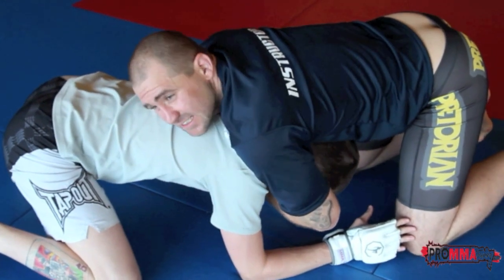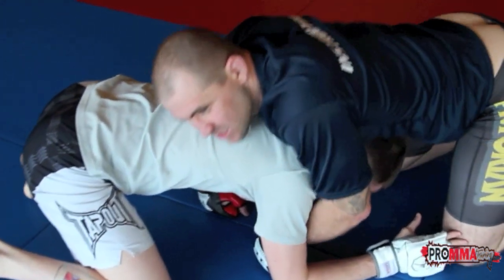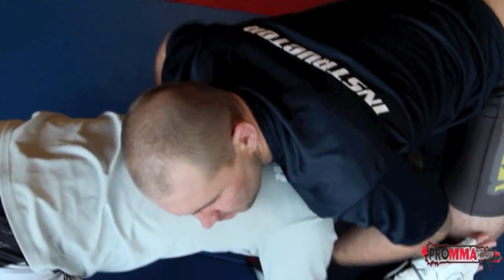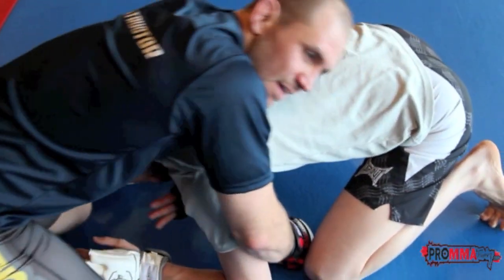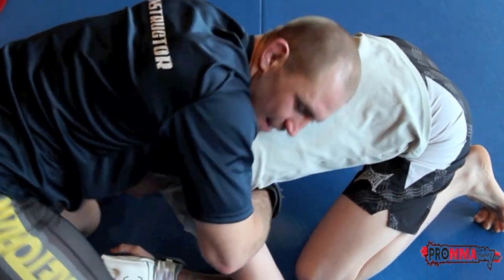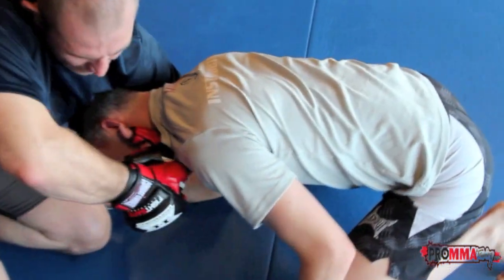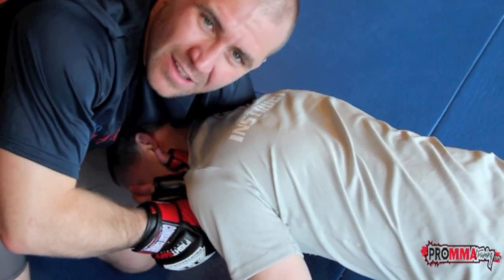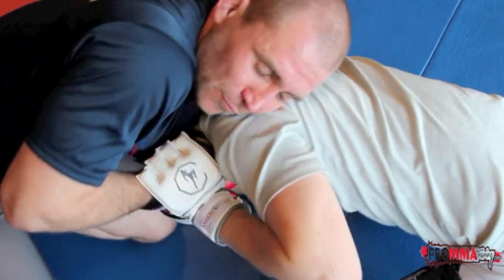Once I get him down to his hands and knees, I work on the guillotine — I can't wait long and I have to stay on top of his head. Now I'm here: if I want I can lift this up and go for the arm-in guillotine, but instead I'm gonna bypass this arm, block it right there, and grab my grip. My key to going for the power guillotine is when I go here, he'll bring his hands up and block it.